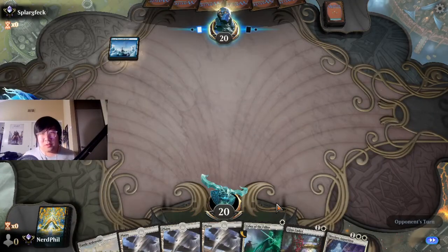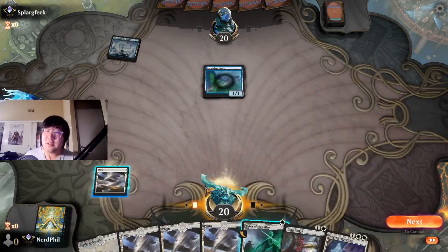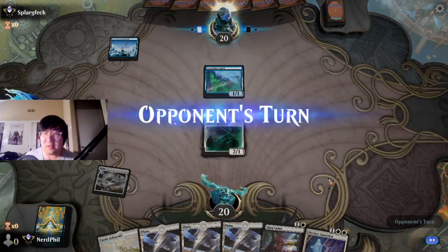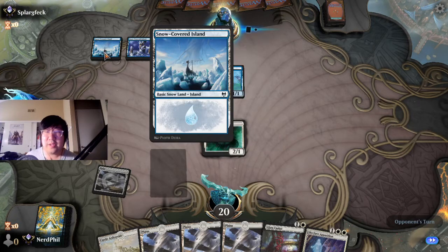He's got a turn one play — oh, it's a Spirit, I like it. This is a snow deck so Redane, if we draw her, could come in very handy — just something to consider. She becomes a 2/3 right? So he gets a free attack here. Oh, he's playing multiples — oh, I like this one with the ship, that's really cool.